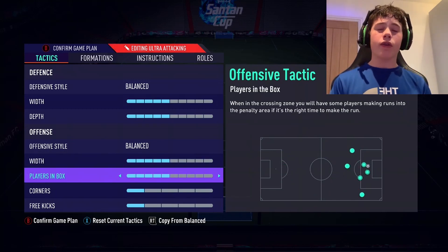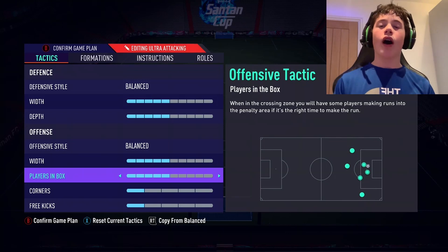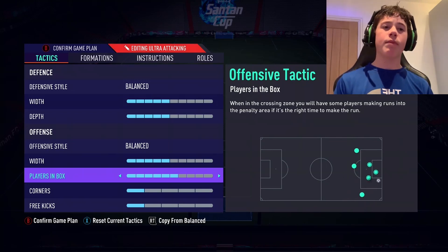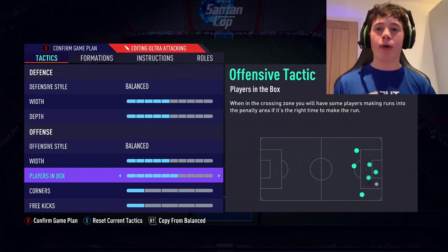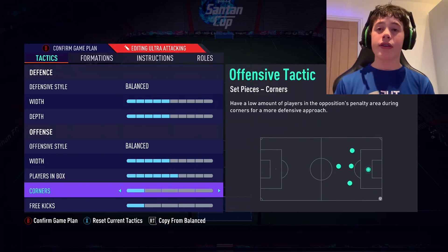Players in the box: 5 or 6 depending on your defensive confidence. If you're afraid of the counter-attack and don't want to leave too many gaps at the back, use 5. But if you're like me and want to commit every man possible into the box to increase the opportunity of scoring a goal, then use 6.